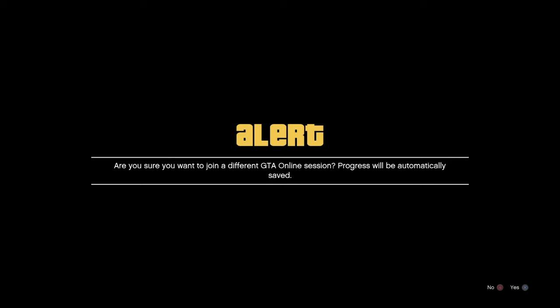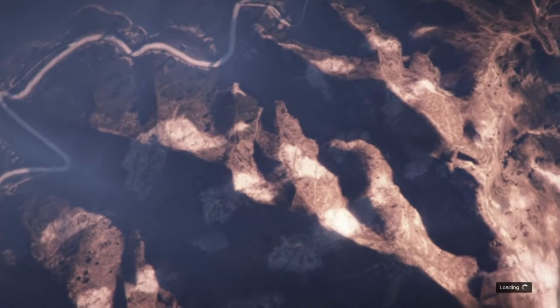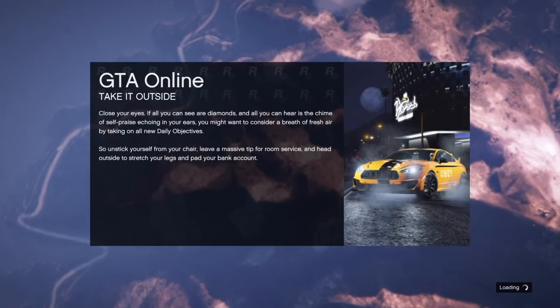After accepting both alerts, go to your settings, go to Network, and turn your network off for about 30 seconds. Turn it back on, wait another 30 seconds, then come back to the game. You will see the game loading screen.